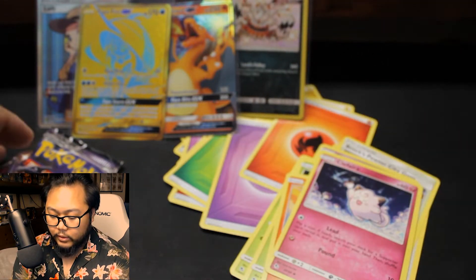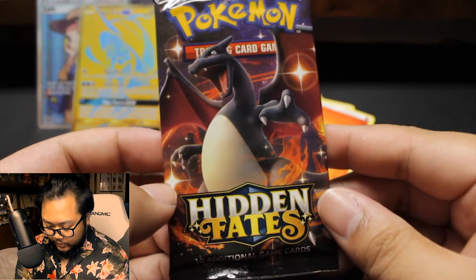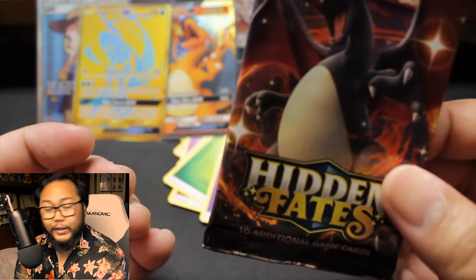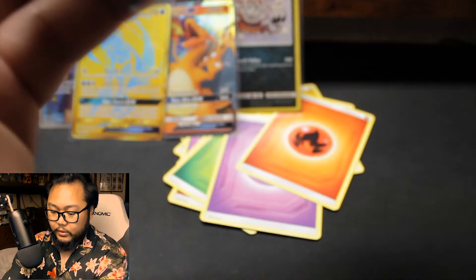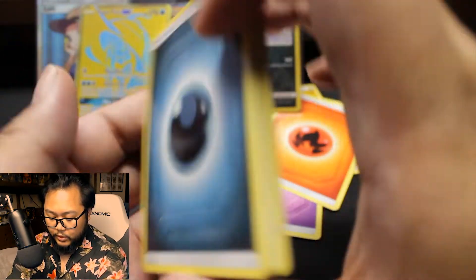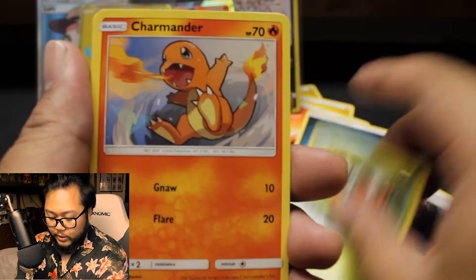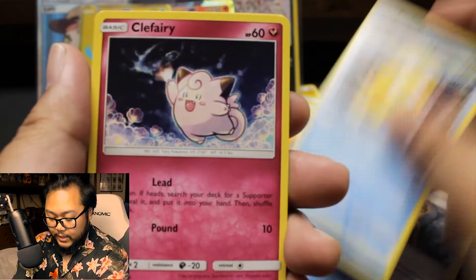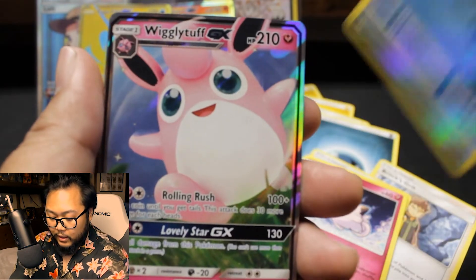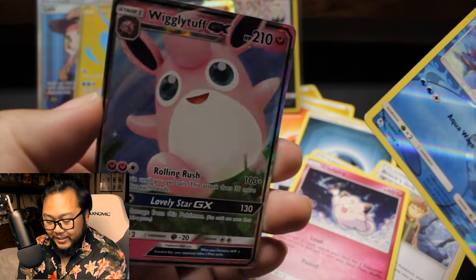This is it — the heat. Final pack, my final tin — that was a wild ride, I love the tins. Dark Energy, Brock's Grit, Koga's Trap, Cerulean Gym, Pettis, Charmander, Slowpoke, Psyduck, Clefairy, Lapras Reverse, and a Wigglytuff GX. I got the fat boy on the last pack!